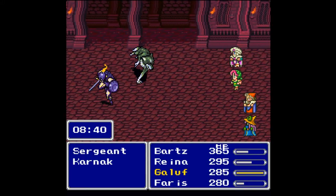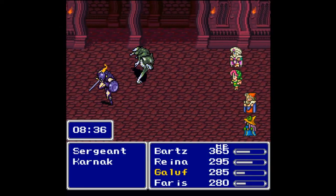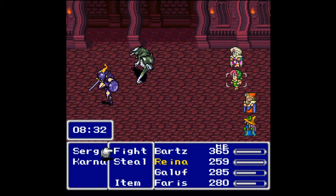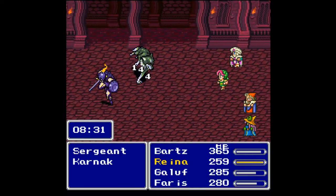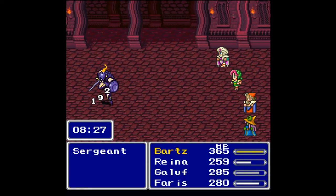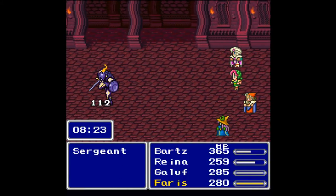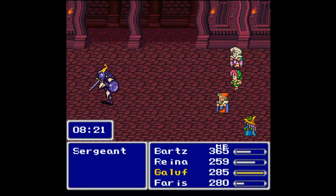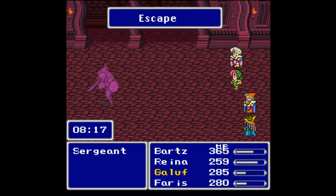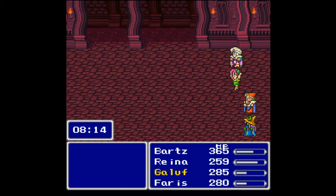Damn, I used a Fight command and it missed — I might have already screwed this up a little because I didn't use magic with Faris. I want to get through this as quickly as I can. There's an enemy here that's very important because it will teach us blue magic — actually two blue magics. I doubt it'll teach us both, but I want at least one. Take down the freaking Sergeant — or he could just run away.